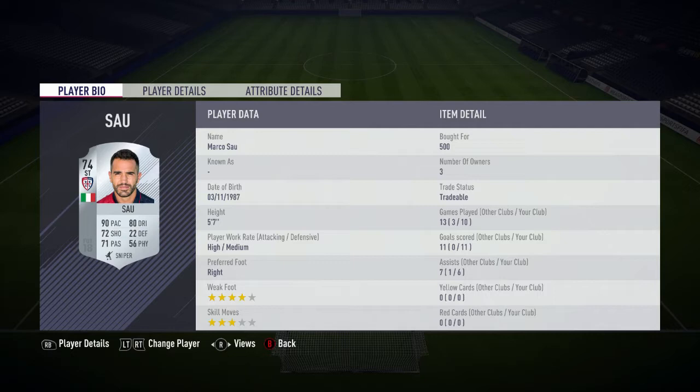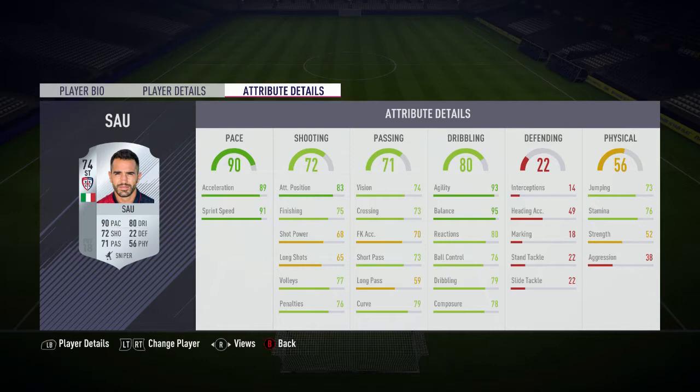He does have a 4-star weak foot and 3-star skill moves. Getting into his in-game stats, his main standout stats are 93 agility, 95 balance, 83 attacking positioning, and 91 sprint speed.